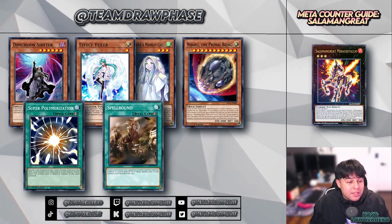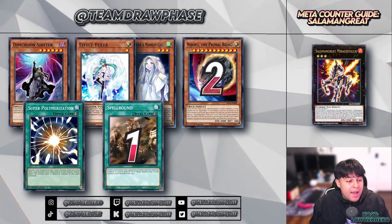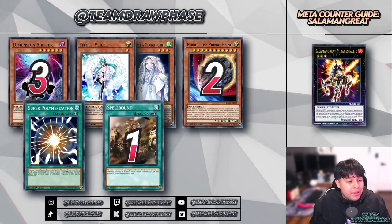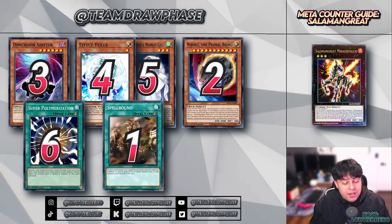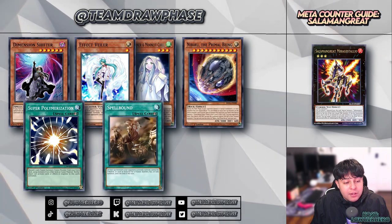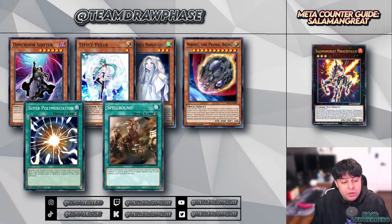To put the direct counters in ranking order: in a perfect world I would put Spellbound as number one, Nibiru as number two, Dimension Shifter as number three, Ghost Mourner and Effect Veiler as four and five, and Super Polymerization as number six. Please keep in mind that even though these cards may have worked great in our experience and testing, they may not have the same impact for you — it all depends on your play style and the strategy you plan on running, so test these cards before you fully commit.